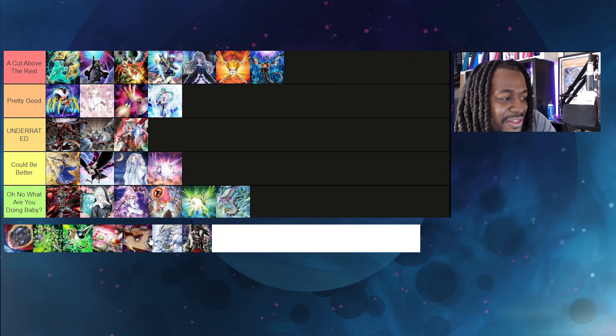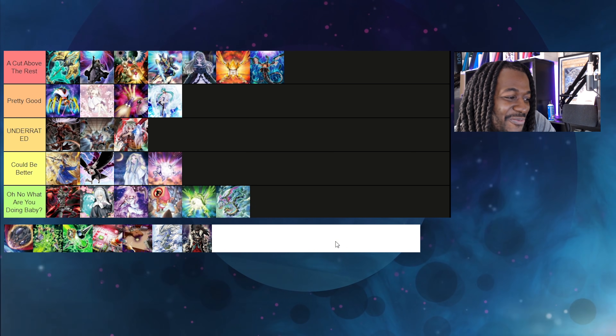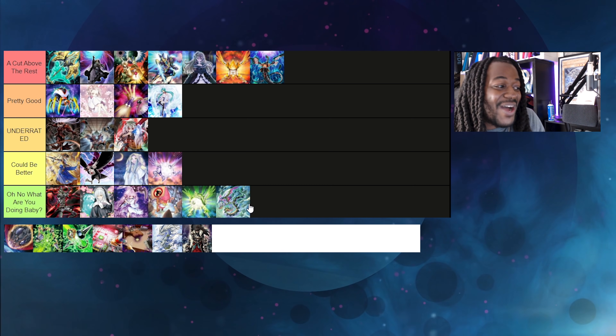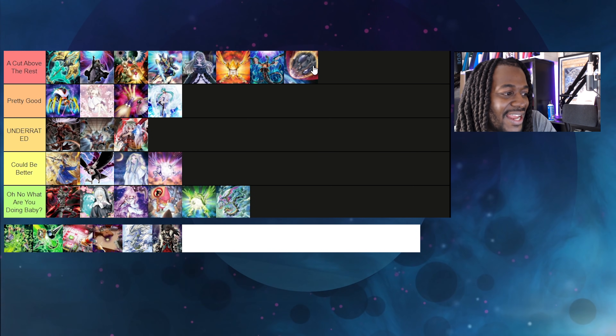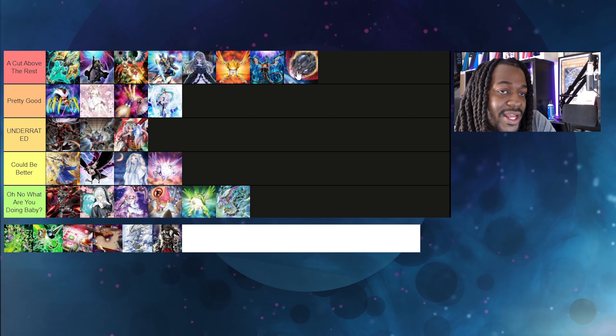Mirrorota is an 'Oh No, What Are You Doing Baby?' card — I had so much hope for it, but that hope kind of fizzled out. It is searchable with Tempest though, so there's that. Nibiru, on the other hand, is a Cut Above the Rest. I hate that cards are either top heavy or bottom heavy, but Nibiru is really good and should be considered in your sideboard. Tri-Brigade doesn't respect Nibiru so they can get the rock if you hit them with it. This card is actually insane right now.